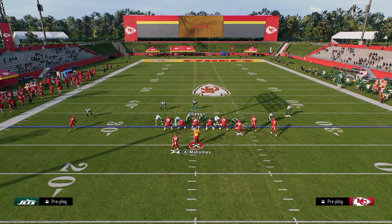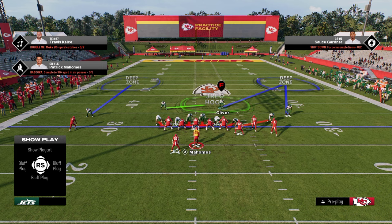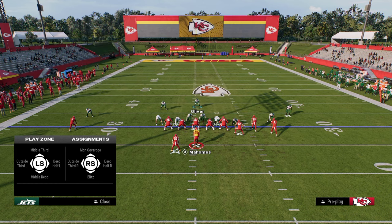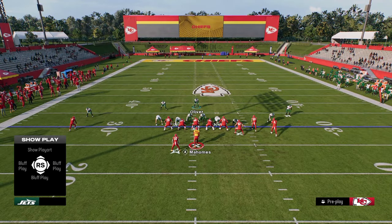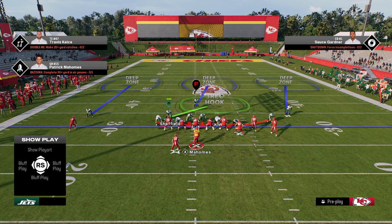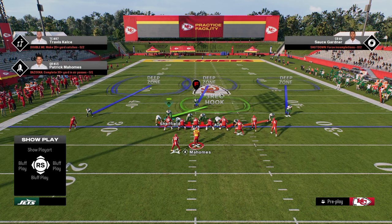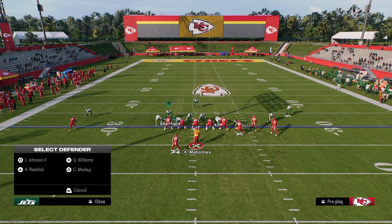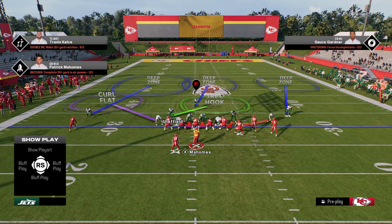Against a compressed formation like bunch, he doesn't have to be far out to get there. I like to get him in the middle of the field because I still want him to play middle third but positioned right here. To defend double post, on the left side we're going to deep half the outside corner and put the left side defensive end in a curl flat — I'll show you why in a minute.